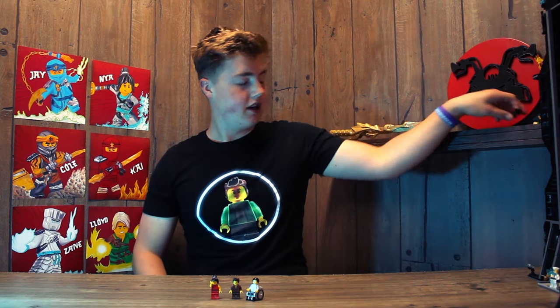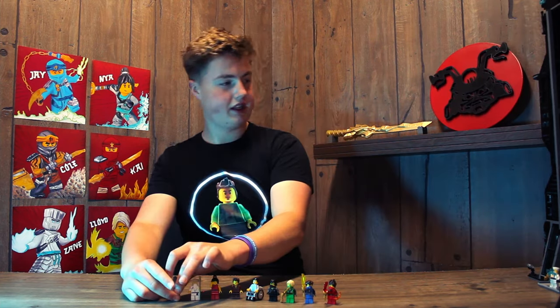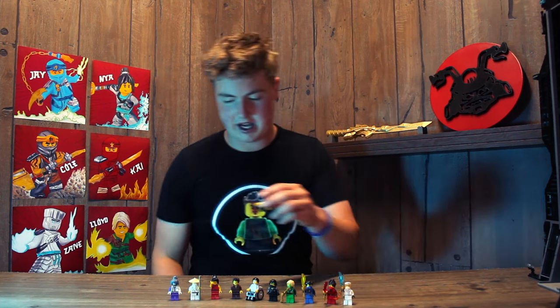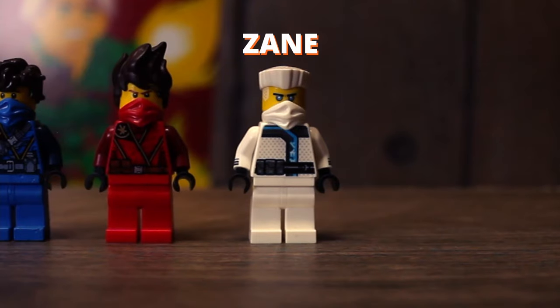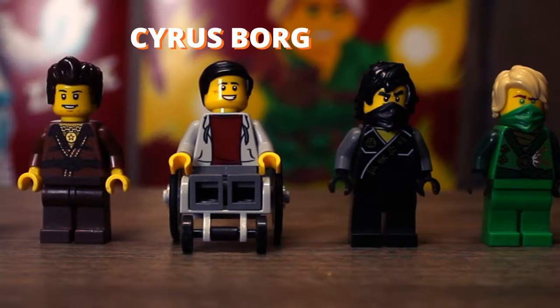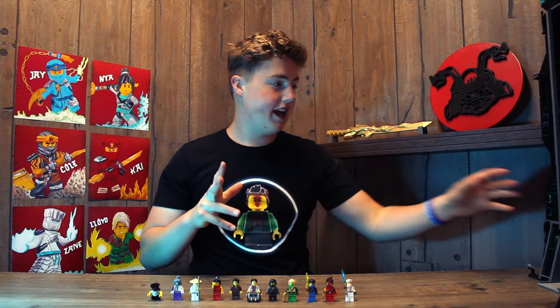To start out we have Darius — of course you can't have Borg Tower without him. We've got Borg, Nia, Cole, Lloyd, Jay, Kai, Sensei Wu, a totally custom Pixel, Zane, and a robot guy. Going through each one: Zane, Kai, Jay, Lloyd, Cole, Cyrus Borg, Darren, Nia, Sensei Wu, Pixel, and a little robot guy.